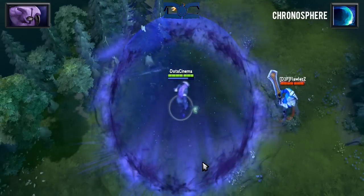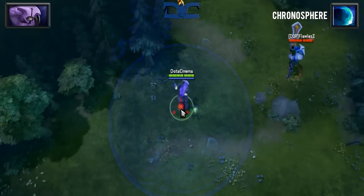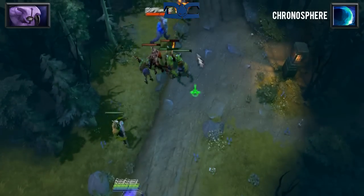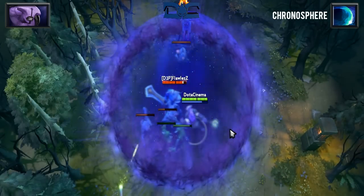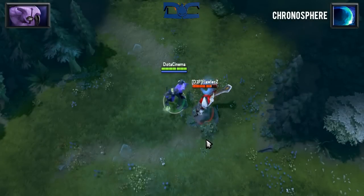Chronosphere is a 600 AOE ability that will create a sphere which will cause all units, including towers, to be rendered useless in the fact that they will not be able to move, cast spells, or attack for 5 seconds. This sphere will also reveal invisible units in its area. Before you start using Chronosphere on anything that moves, just remember that it will stun your allies in place too, so positioning is key.